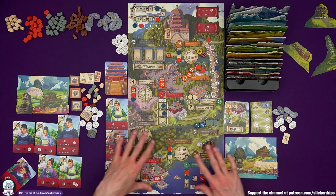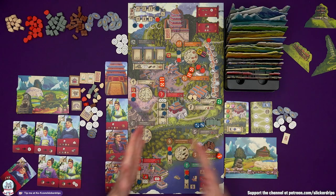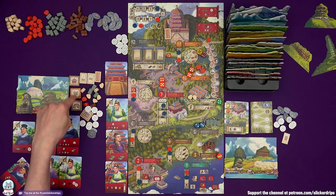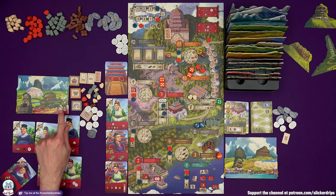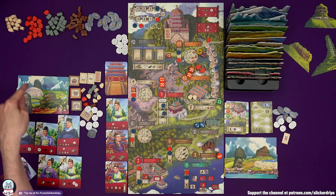Any place the master is ahead of me on tracks that still have a feature, he claims it — but there's actually nowhere like that on the board. Working out the points: 3, 4, 5, 6, 7, 8, 9, 10, 11, 12, 13, 14, 15, 16, 17, 18, 19, 21. The master gets 1 through 9. Not done very well at all.